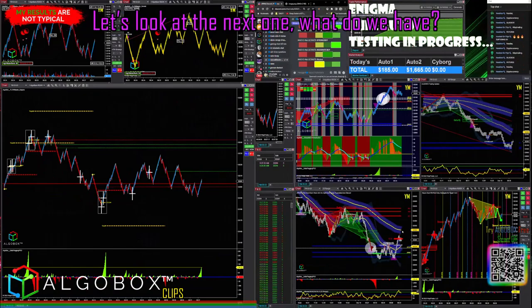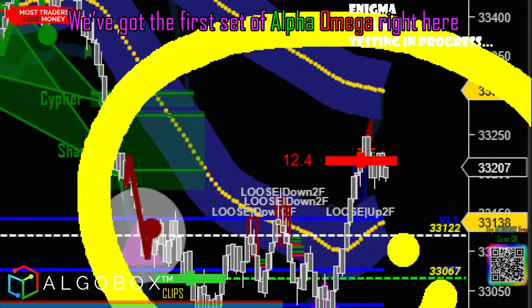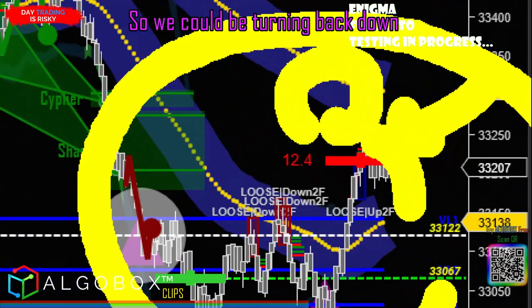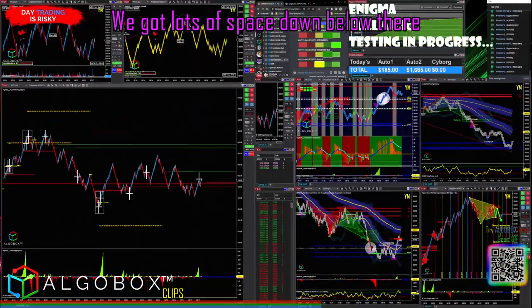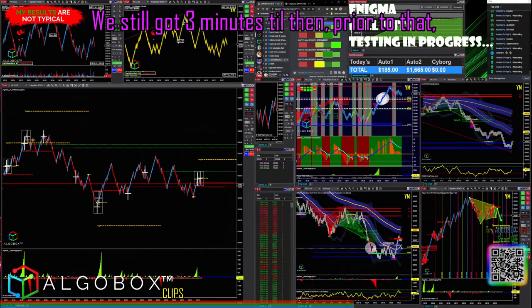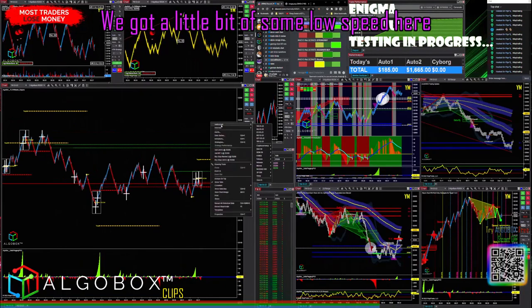Let's look at the next one. We've got the first set of alpha omega right here in front of the ropes, so we could be turning back down. We've got lots of space down below — have to be careful of that. But we want to do that between 9:40 and 9:50. We still got three minutes till then. Prior to that we've got a little bit of some low speed here.